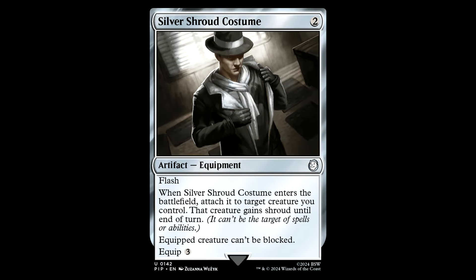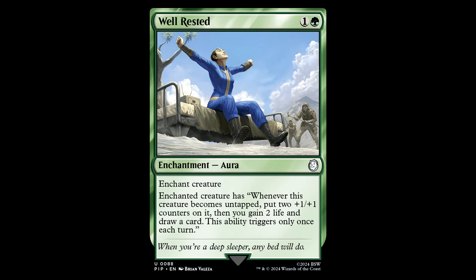The Silver Shroud — 2 generic mana for an artifact equipment with flash. When Silver Shroud Costume enters the battlefield, attach it to target creature you control. That creature gains Shroud until end of turn. The equipped creature can't be blocked and has equip for three. Speaking of cheating equip costs, this is a pretty good way to protect your commander at least until end of turn. It's better if you're the threat creature and you don't have Shroud, so you can target it with other equip abilities. Not bad for an equipment deck.